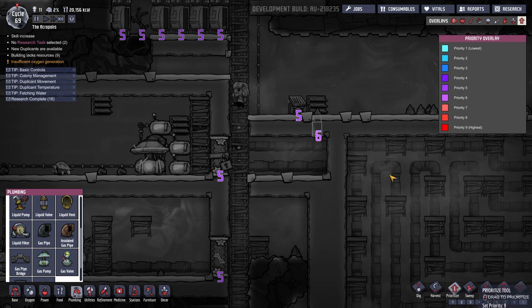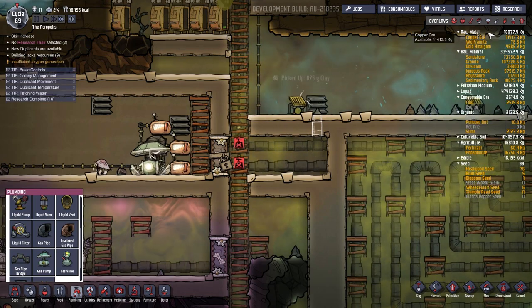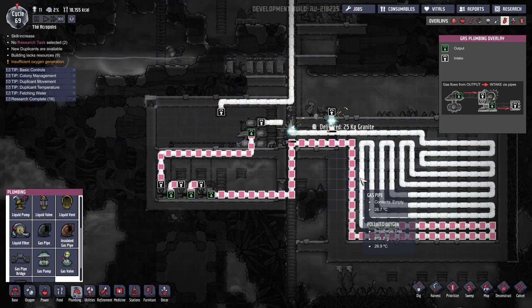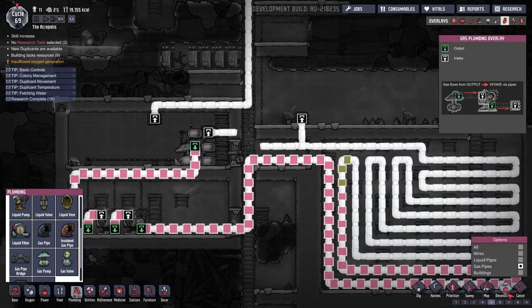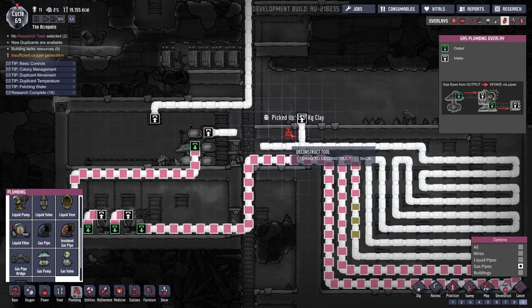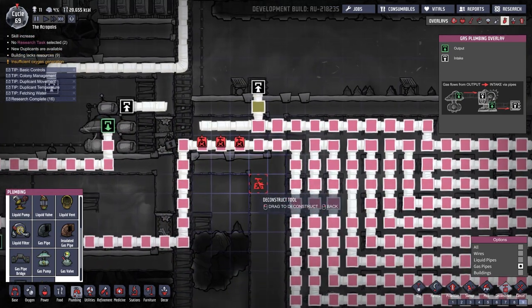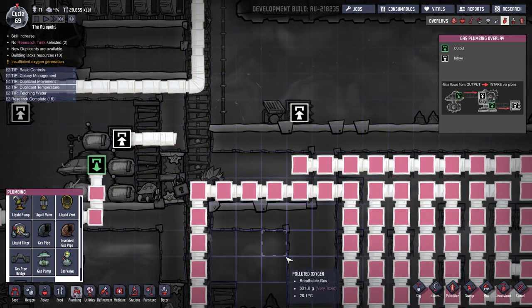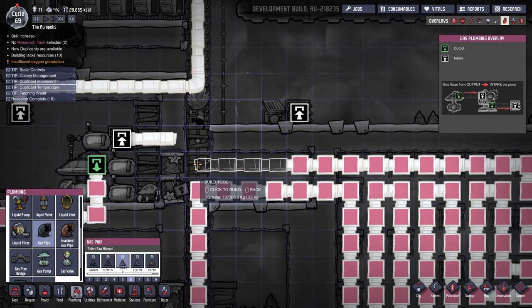Let's make this Priority 9 — this is why they invented Priority 9. Okay, there it goes. And then we'll deconstruct that pipe as soon as the polluted O2 comes out. Okay great, it's all gone out. Now we should deconstruct that before we lose too much hydrogen. Perfect. And then we can get the loop set back up.